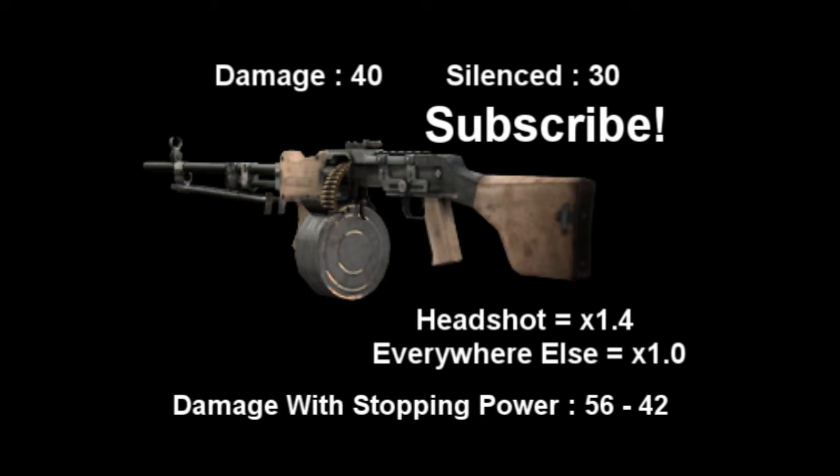The first class I'm going to recommend is going to be almost identical to the L86 one. You're going to want Scavenger with the extended mags attachment. I'm also going to recommend Danger Close, the same as with the Tar-21. Use it for air support, so possibly have Claymores or Semtexes. And if you really want, you can have an RPG or an AT4 as your secondary.